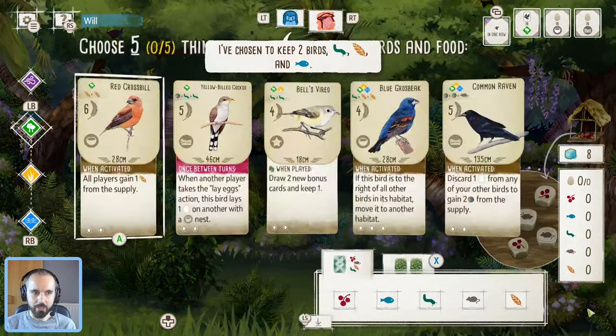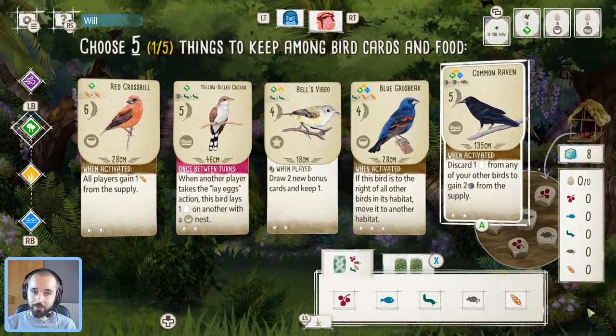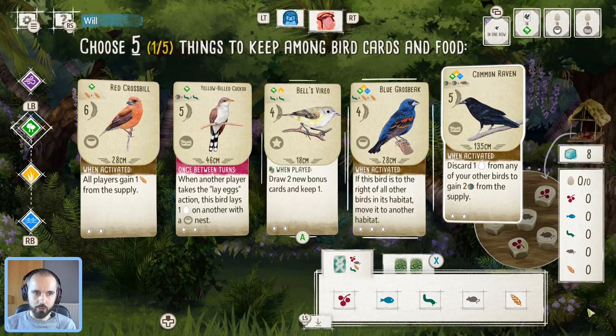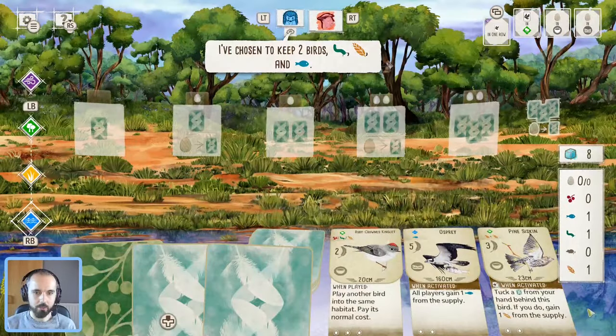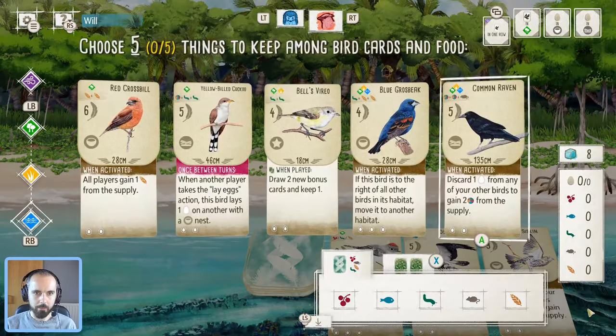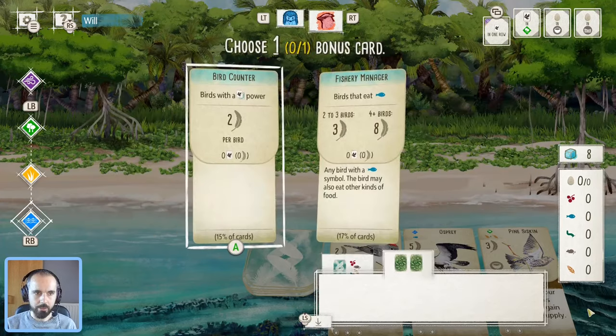First of all, we'll definitely take that Raven — especially on the baseboards, so thank you very much. Not too much else has to be said, so we'll take a look in the tray. We have got an Osprey, which could be quite good for me, and even if my opponent is going to give me a bit of food to help get the Raven down, I definitely don't mind that.